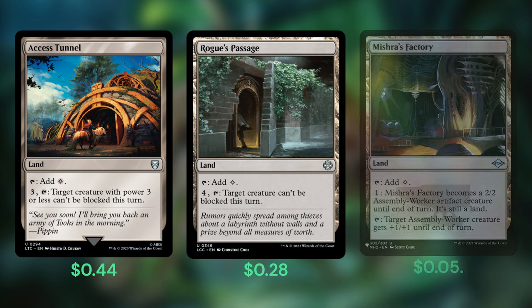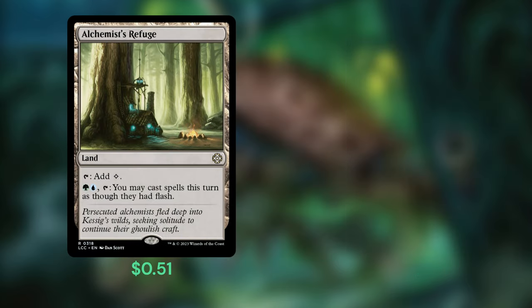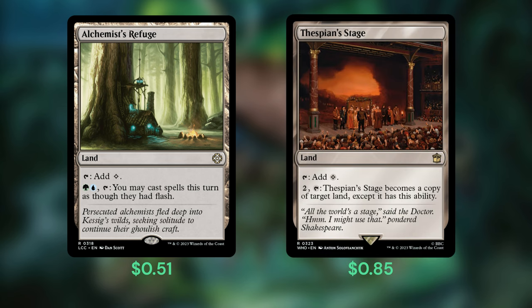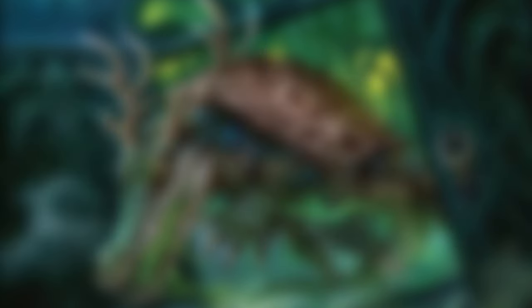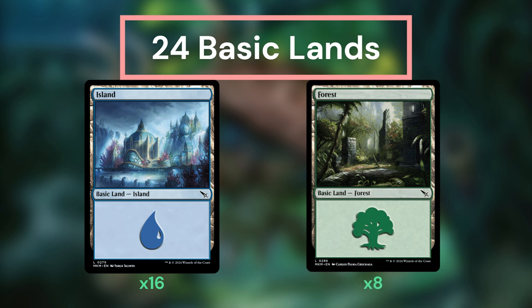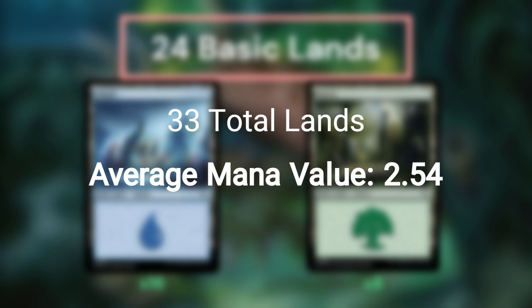Let's take a quick look at our mana base. Access Tunnel and Rogue's Passage grant us some backup evasion to make sure the Pride makes contact, while Mishra's Factory can animate into a 2/2 for 1 mana, effectively netting us 1 mana closer to reducing our commander's casting cost. Alchemist's Refuge allows us to cast things at flash speed, which basically grants our commander haste by allowing us to cast it on our opponent's end step. Thespian's Stage is a fantastic land allowing us to copy the best land on the table — I'd definitely pay 2 and tap to build my own Nykthos. Command Tower, Simic Growth Chamber, Tangled Islet, and Yavimaya Coast provide some light mana fixing. Finally, we're running 24 basics: 16 Islands and 8 Forests, running very heavy on blue due to the activation cost. You may notice the very low land count — only 33 — but the sheer amount of cards our commander can draw mitigates that. Our average mana value for the deck is 2.54, so be sure to mulligan smartly and don't keep a too-land-light hand.